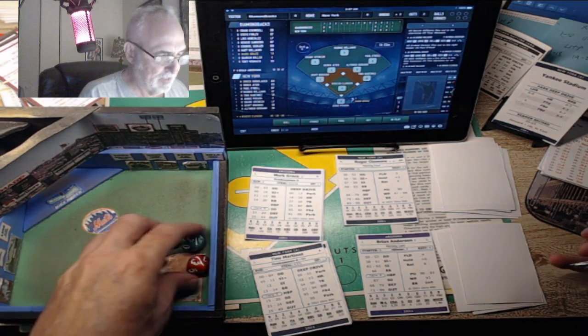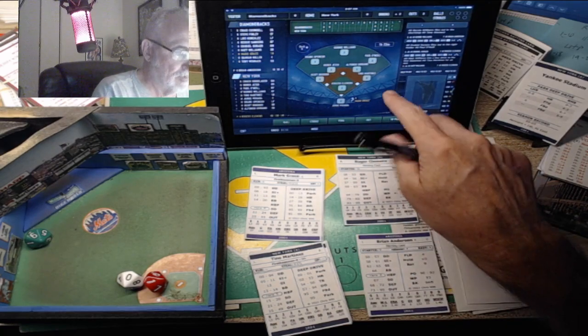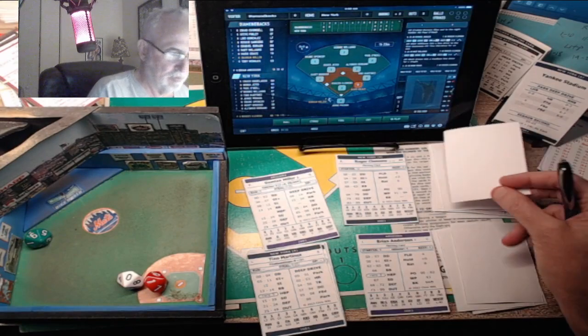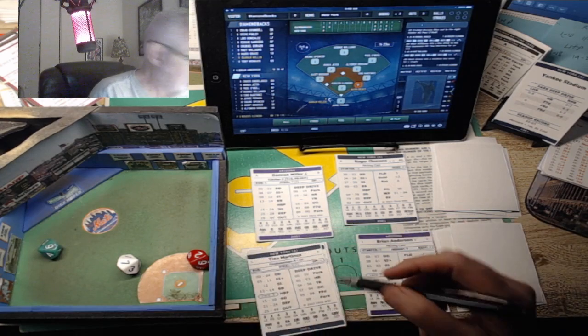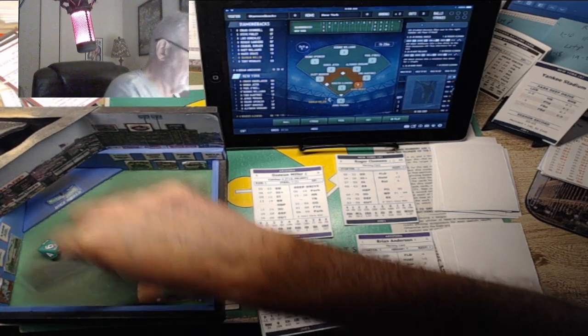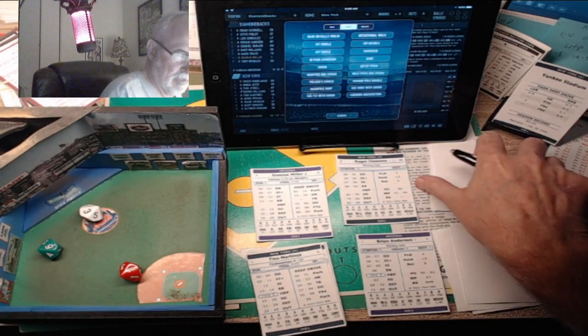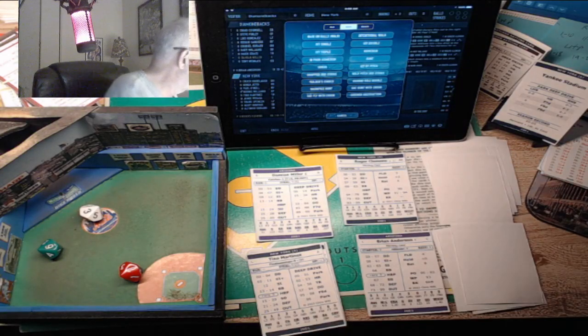Next is Mark Grace, the lefty - it's a 10, a base hit, little ground ball through the right side. His stolen base rating is a 1, so he only stole one base that whole season. Next is Damian Miller - pitch from Clemens is a 27, a defensive check. It's a 73, which goes to shortstop again - that's a single. So Mark Grace is going to be first to third, unless Grace is really slow. He is slow, so we have to look at the advancement chart.